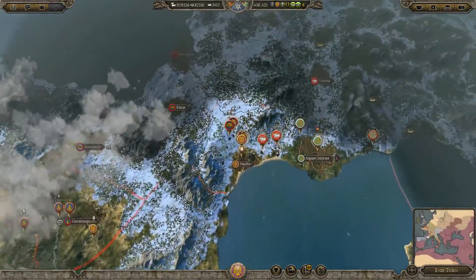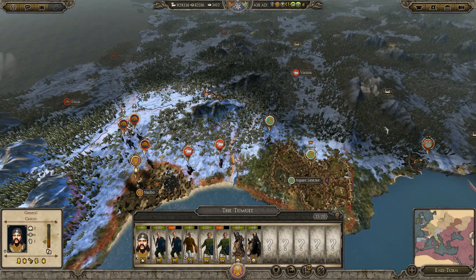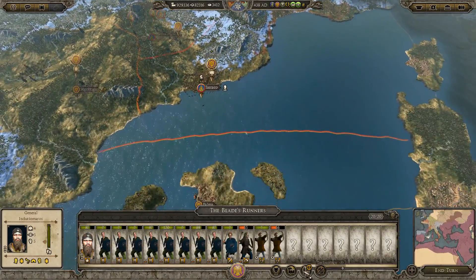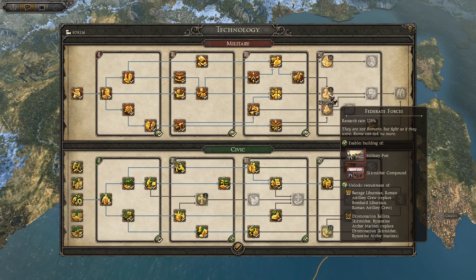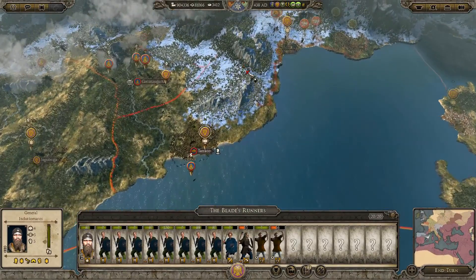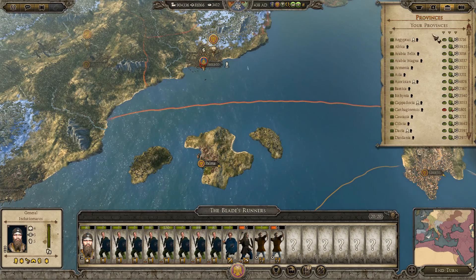So we've got this army which probably could be destroyed because we've got a lot of Pictish armies here. So anyway let's do the mundane — we've got research to do, I don't want to stop that just yet. Unlocks skirmish compound — that could be good. Barrage, ballista — I think we're going to go with that, it's a nice quick win. We've got loads of cash. Let's go for the quick wins when we've got them.